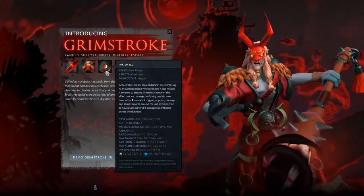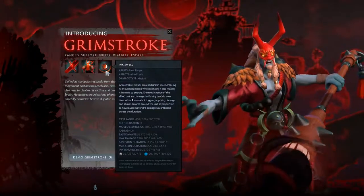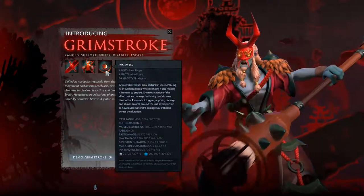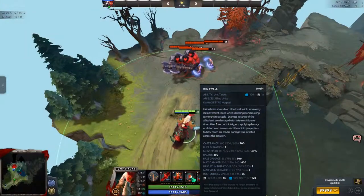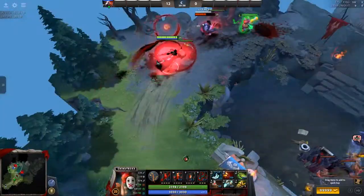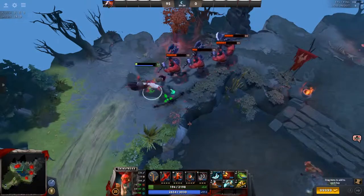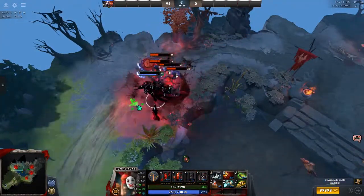Moving on to the third spell. Inkswell can be cast on oneself or any allied unit to make them invulnerable to physical attacks and increase their movement speed by up to 40% for 3 seconds, at the cost of being silenced for the same duration. Any enemies in a 400 radius around the unit suffer up to 55 damage per second. When the buff expires, enemies still in the radius receive additional damage and are stunned for an amount proportional to the damage per second that was dealt while the buff was in place.